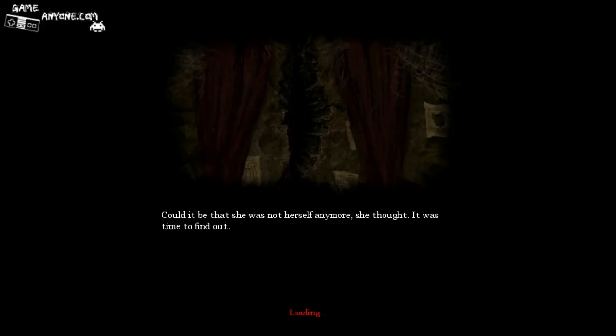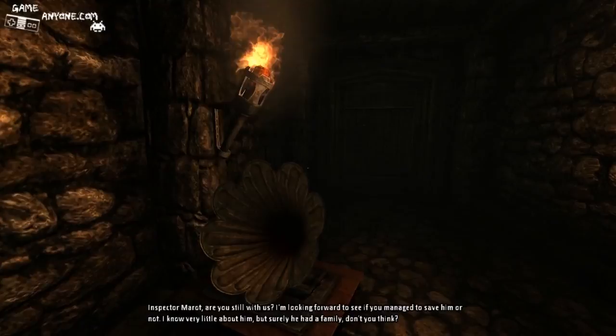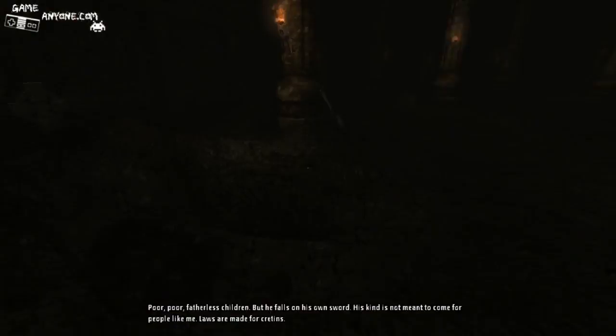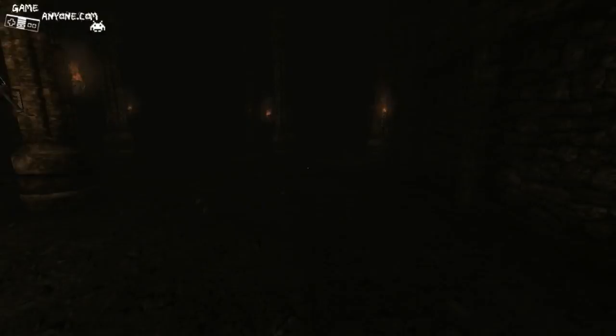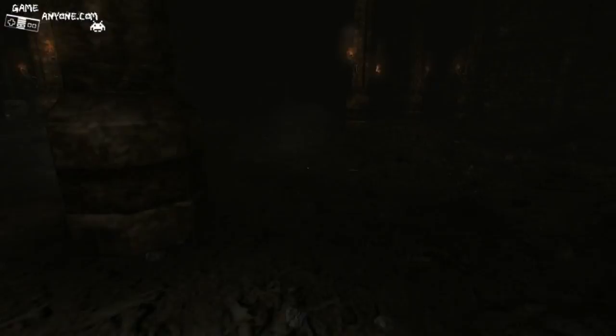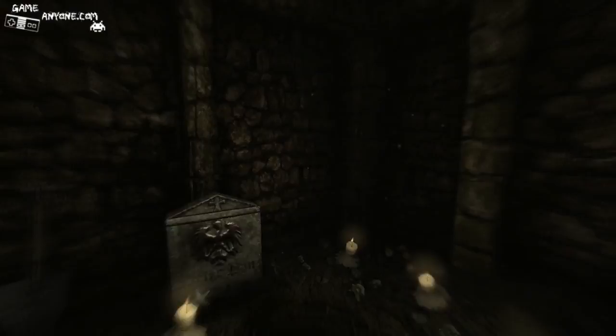Could it be that she was not herself anymore, she thought? It was time that she found out. Kind of still the same thing. We are now at 8-7. Yeah, it's very possible. So we don't have anything in the graves at this point, it looks like. Looks like we're all good to go. We'll go ahead and touch this angel statue because that could count for something. And do we have anything over in this grave? Nope, and nope. After this one, this is 9-7 now I think.